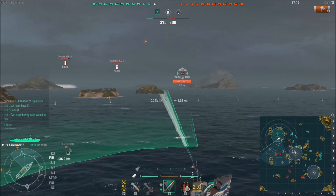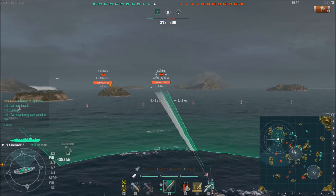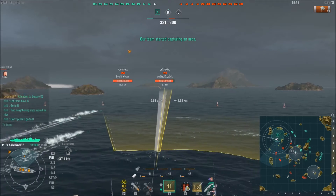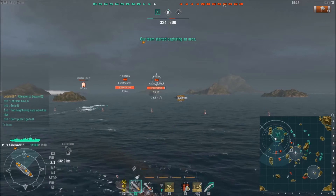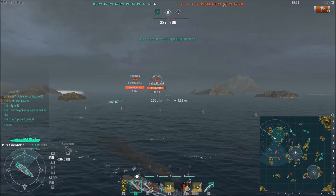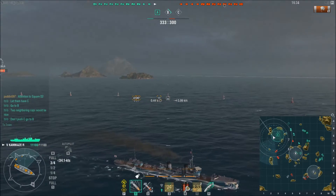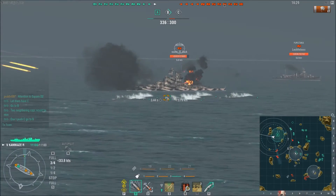On this side we have an enemy battleship, an enemy cruiser, and an enemy destroyer. The gentleman going into B is dealing with the enemy destroyer. I am trying to torp the enemy battleship. He is either turning because he was a little broadside to the battleship, or because the planes spotted my torpedoes — and he's going to try to dodge all of them.